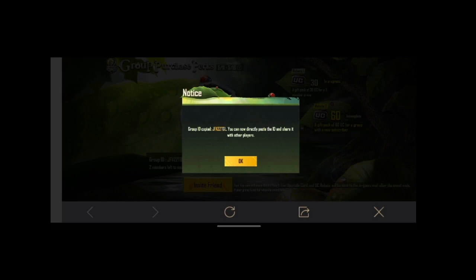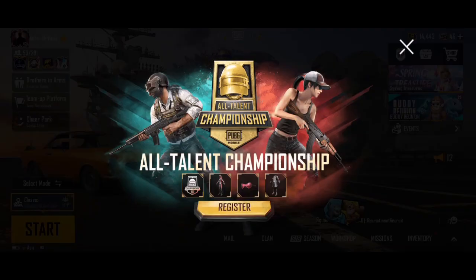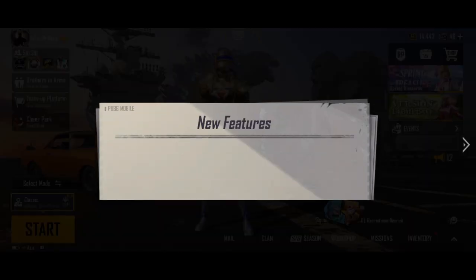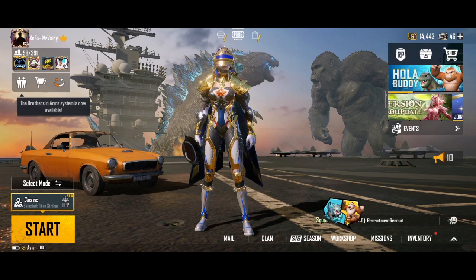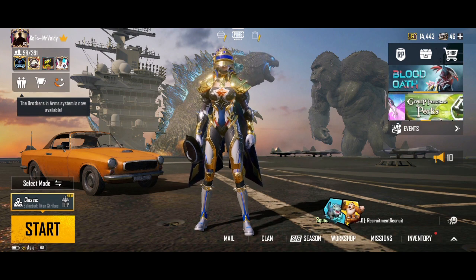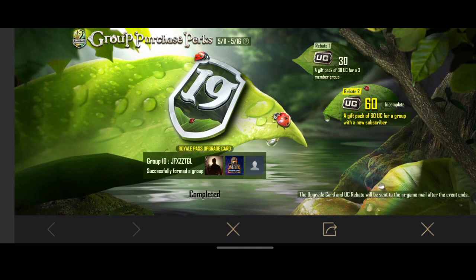The 30 UC is back in the mailbox. So that is 50 UC. Then you are doing 5 UC. If you want to join 2 players like this — this is not 60 players — you are going to go into this season. This is the 3rd season, so you can go to the 3rd season.